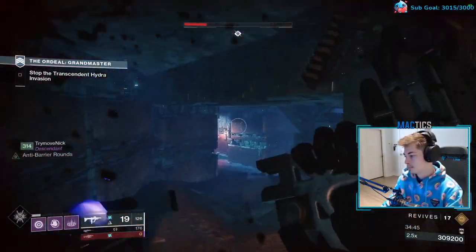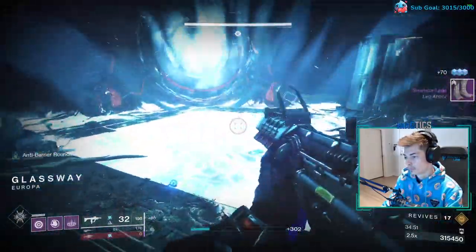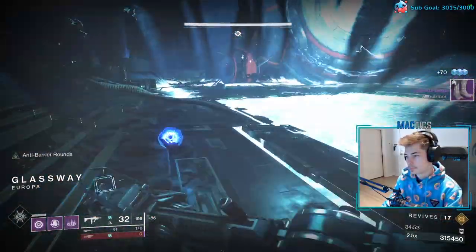Be careful of going outside — there are four barrier hobgoblins up. You can ignore them and just Anarchy the boss until it dies. Good job, you beat the Glassway Grandmaster!